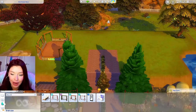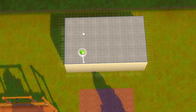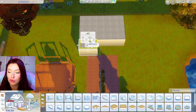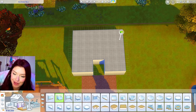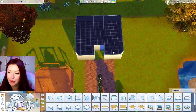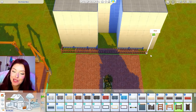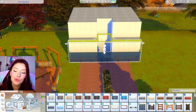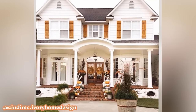I want to have two houses on this lot. One over here is going to be owned by the family — a regular house — and the other one is going to be a haunted house that Sims will be able to walk through. For the family house, I want this to be like the epitome of a fall house. I went on Pinterest and found a picture as inspiration. We're going to have a front deck right here with stairs leading up to the front.